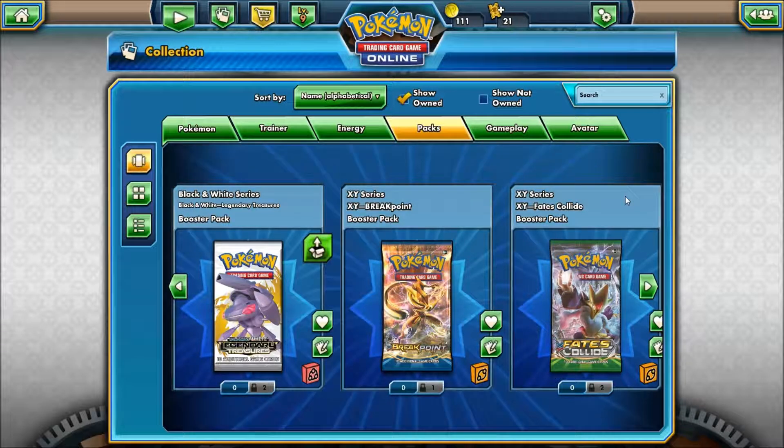Hey guys, I'm a Furby here, and we're back to open some more booster packs. We're going to start with the Black and White Legendary Treasures, see what we get, and then we're going to go to Breakpoint.